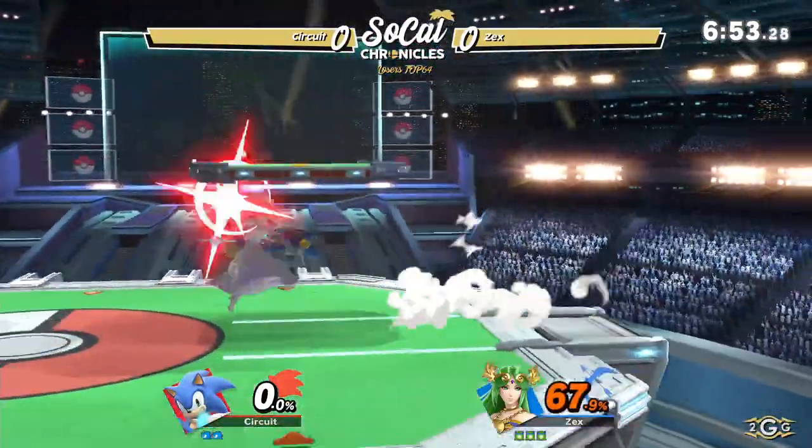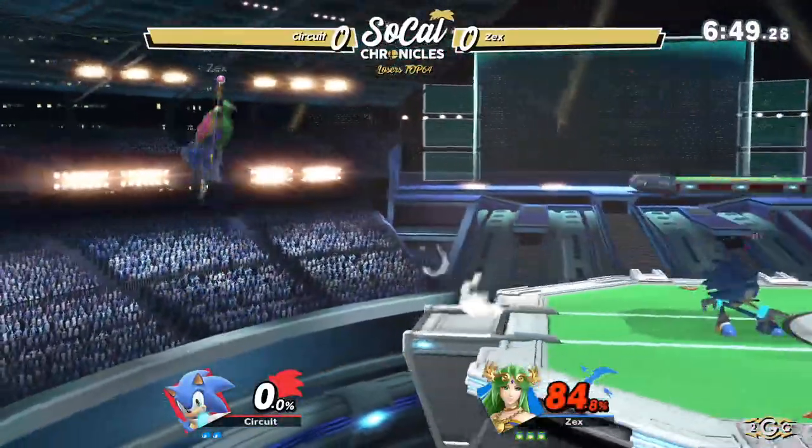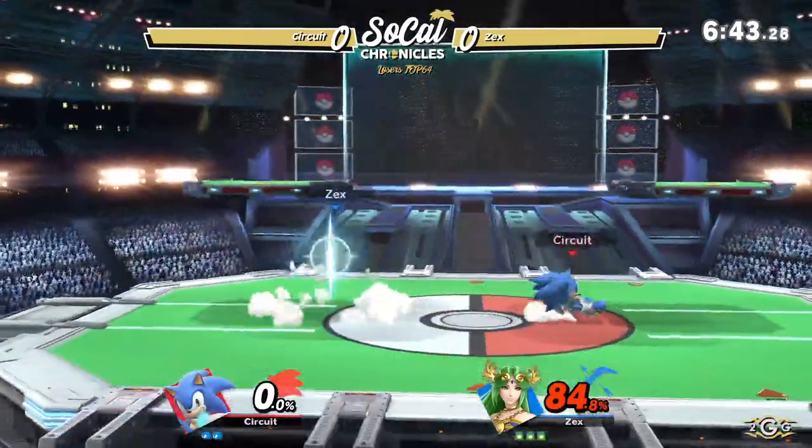If you guys didn't know, spin dash does combo into homing attack now. I don't know why — I did it for fun in Smash 4, I didn't really want it to be an actual thing. But now it's a thing, and we live in that timeline.